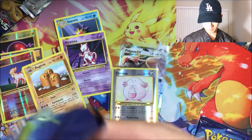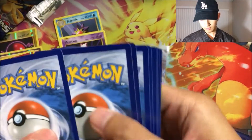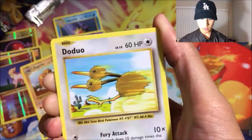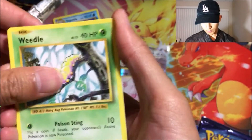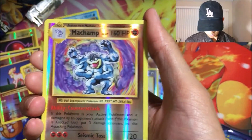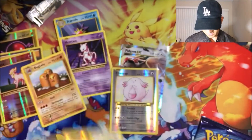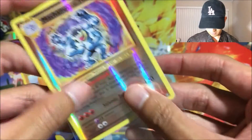Fifth pack: got Staryu, Doduo, Ponyta, Tangela, Weedle, Maintenance — these cards feel very... or maybe it's just my hand. A Machamp Reverse Rare — we are getting a lot of Reverse Rares — and the Raticate Normal Rare. I mean, I'm not complaining; these are some pretty good Reverse Rares.